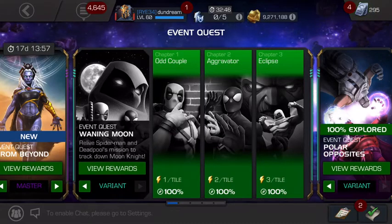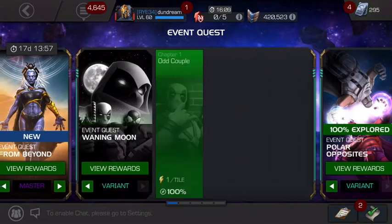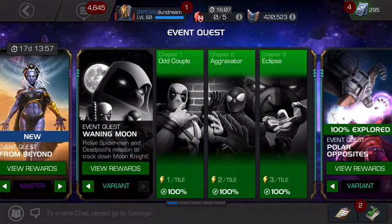If I was tackling Variant 4, I would start with Chapter 2 — probably the easiest — then move to Chapter 3 with one-stars and two-stars, which takes a little skill but isn't that hard, then come back to Chapter 1. If you've got a good diverse roster across the star levels, Waning Moon is the variant quest you should go for first.